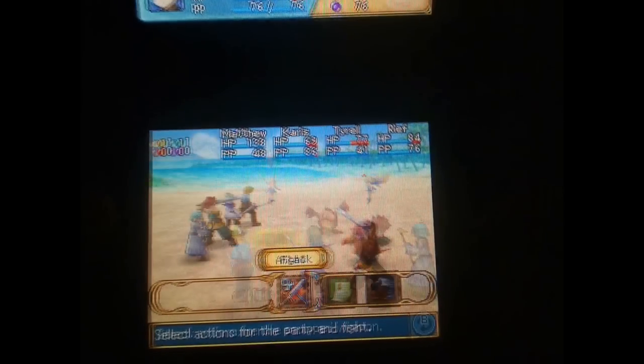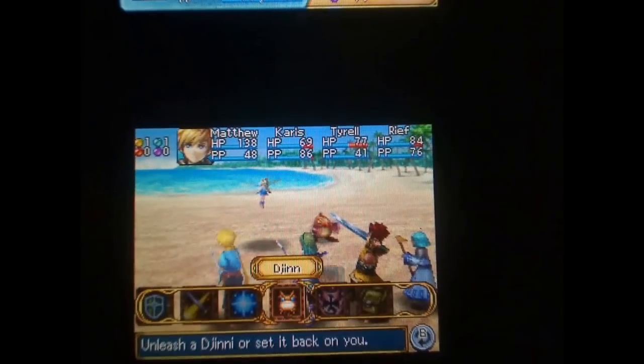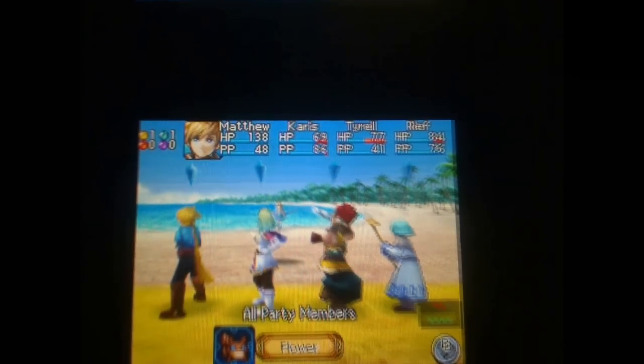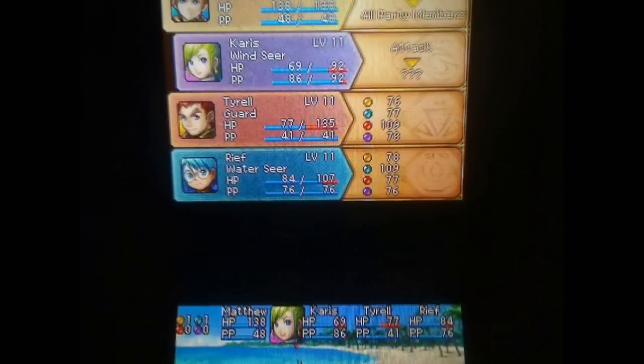Let's get to another battle and we'll talk about the Summon. We have a Mole and a Fairy. I'm going to use my Djinn — Flower restores HP, putting more Djinn on standby.